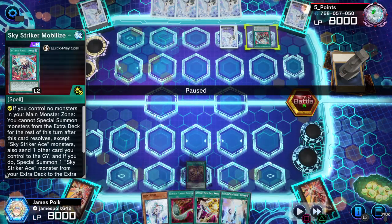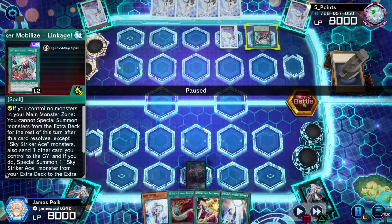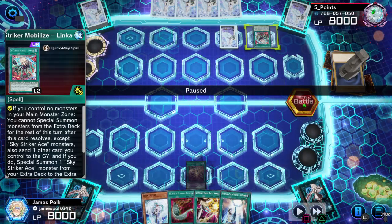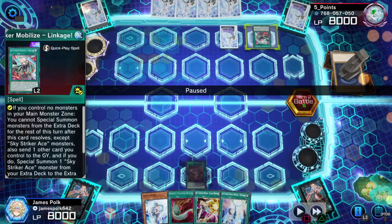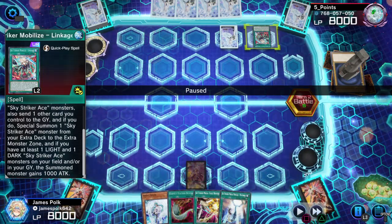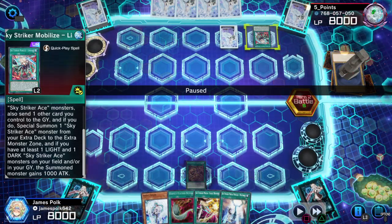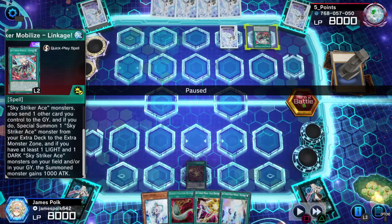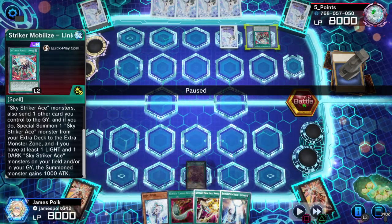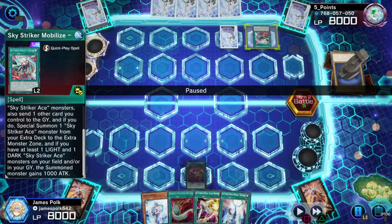The only time I ever use Linkage is to capitalize, but this list of mine does not play it. The effect of Linkage: special summon from the extra deck unless it's a Sky Striker Ace monster, also send one other card you control to the graveyard, special summon one Sky Striker Ace monster from your extra deck to your extra monster zone, and if you have at least one LIGHT and one DARK Sky Striker Ace monster on your field and/or graveyard, the summoned monster gains 1000 ATK.